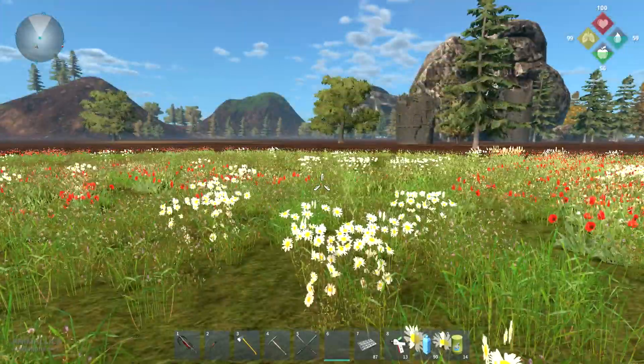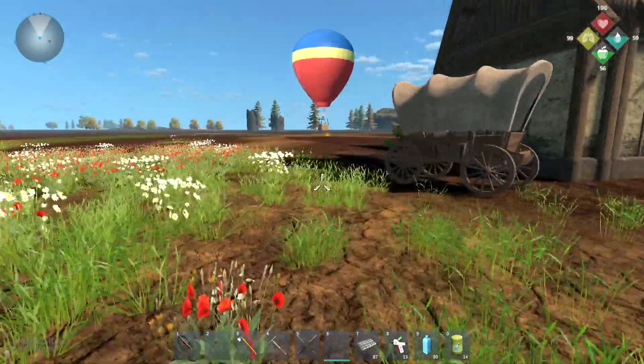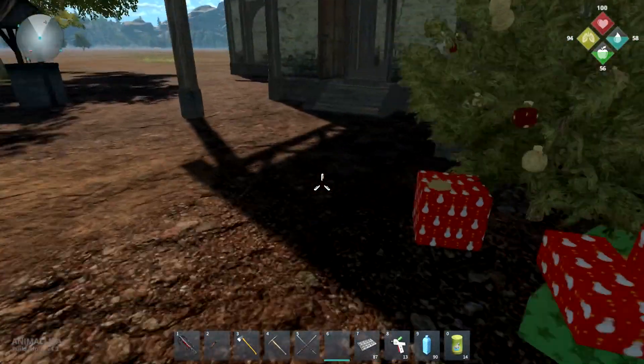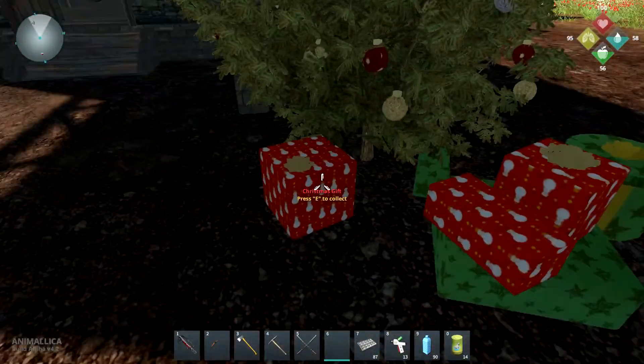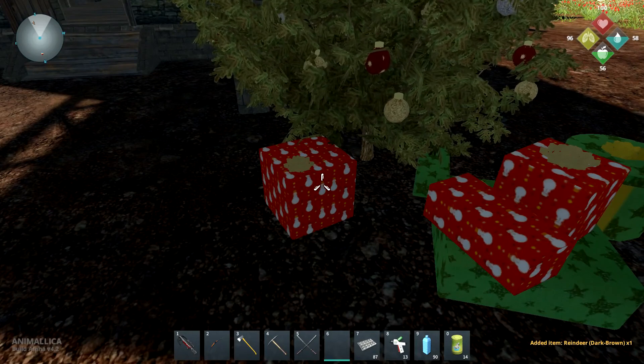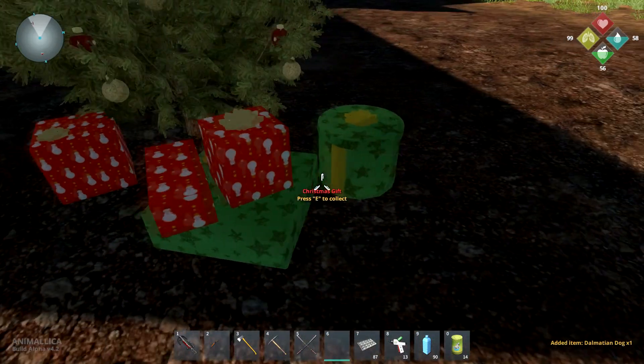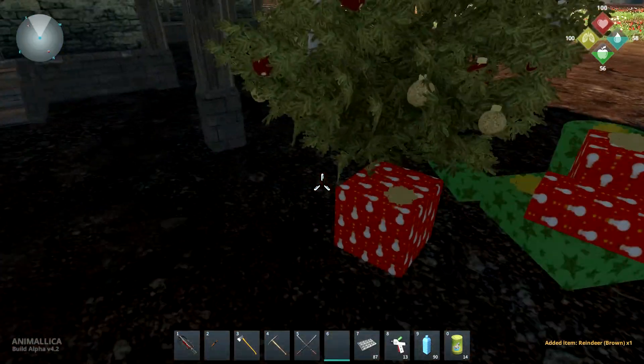It's a windmill. Anyway, let's go check the Christmas presents. So what are we going to get today? We got a dark brown reindeer, a Dalmatian dog, and a brown reindeer.